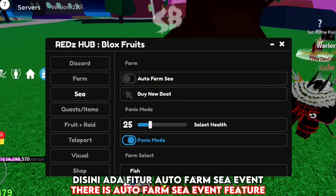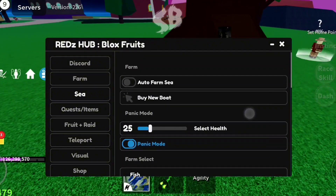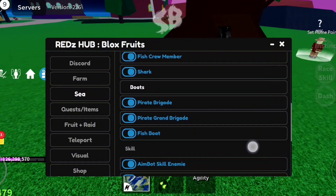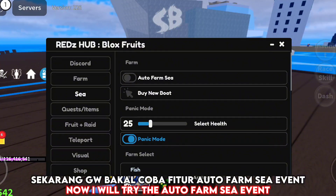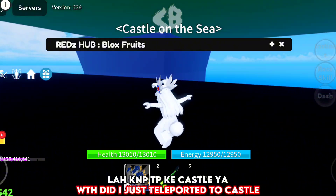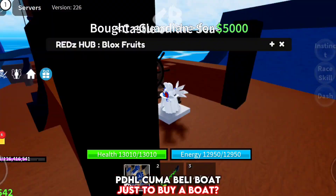In the C section, there is an Auto Farm C event feature. Now I will try the Auto Farm C event. What the hell — I just teleported to Castle, just to buy a boat?